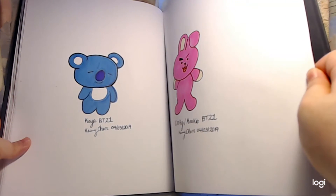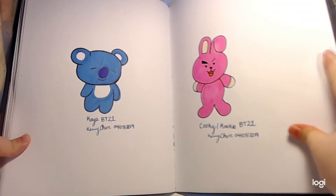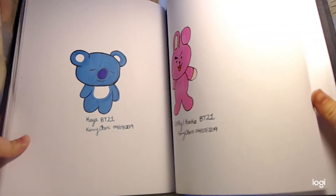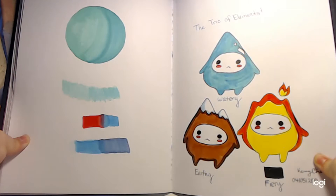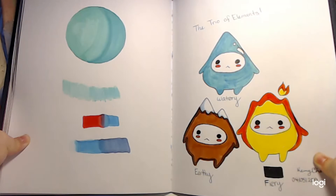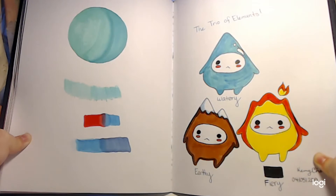Here's Koya from BT21 and Kookie from BT21. Here's a test page of markers for color blenders — ignore that. And here's the trio of elements: watery, fiery, and earthy. Hopefully if I can make these into 3D characters and print them out 3D printer-wise with my boyfriend, I can make them into little action figures during the coming months.